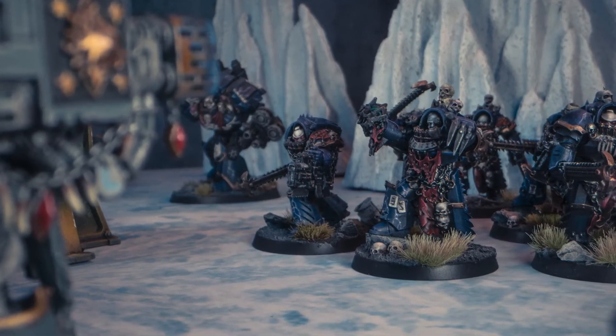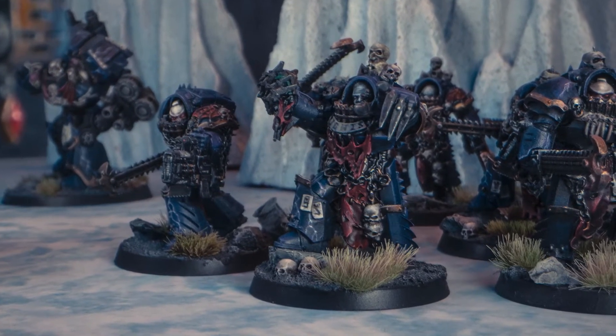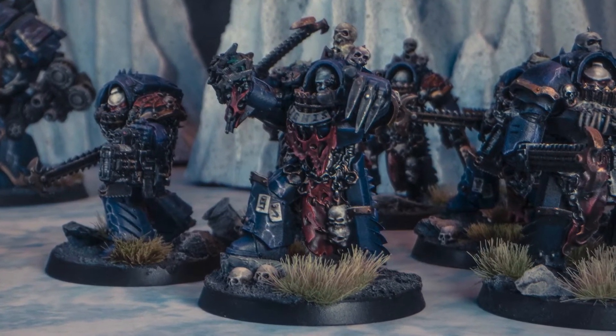The leader has a pair of lightning claws, though they're not called lightning claws anymore. Then shortly after that I came across the Forgeworld Kontakar Terminators and I've now done 10 of them. They've got heavy flamers and volkite weapons, which of course are not in this book, which is a bit of a shame. But occasionally I'm allowed to proxy them, use them as combi flamers, combi melters, or things like that.